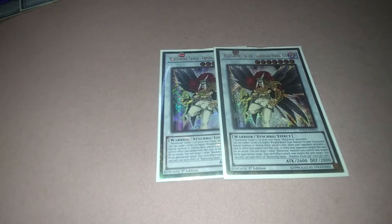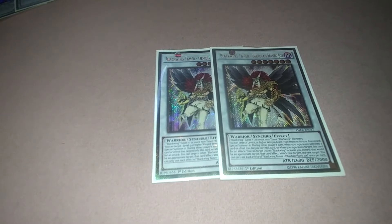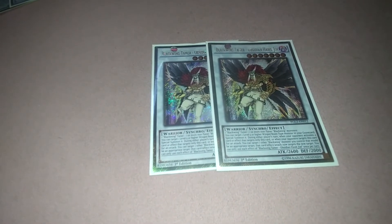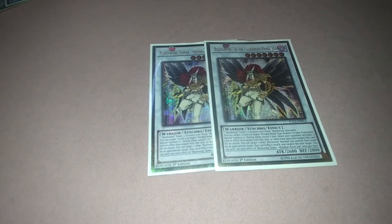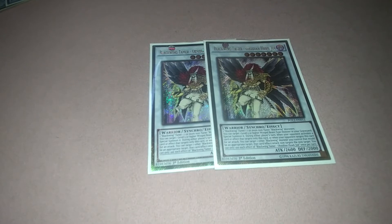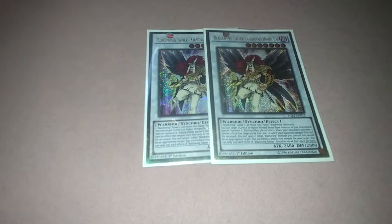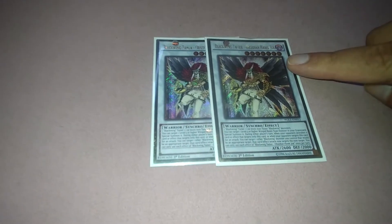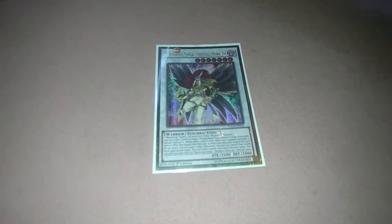Tamer Hawk Joe — a Black Wing tuner is needed. When this is synchro summoned, you can target one level five or higher winged beast monster in your graveyard and special summon it. During either player's turn, when your opponent activates a card or effect that targets only this card, or when your opponent targets this card for an attack, you can target one other Black Wing monster you control to take that attack instead — so you keep Hawk Joe on the field.